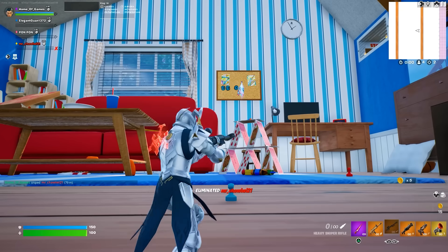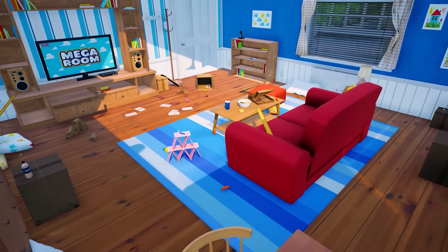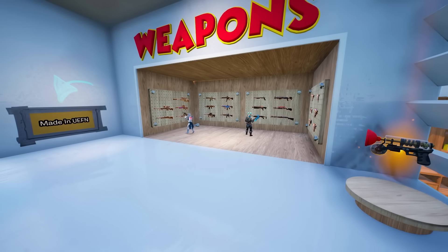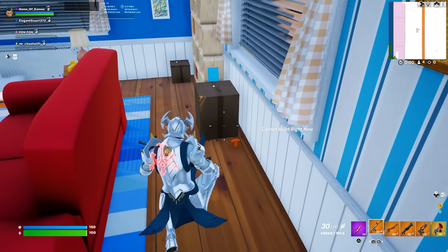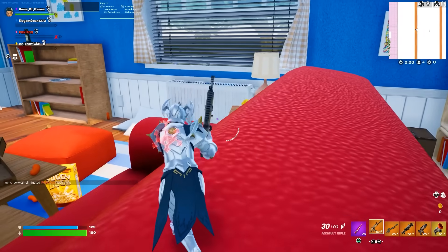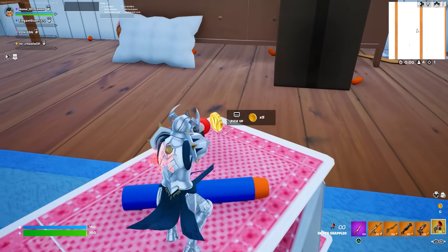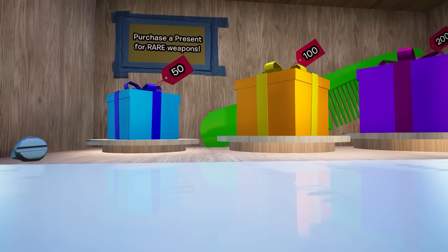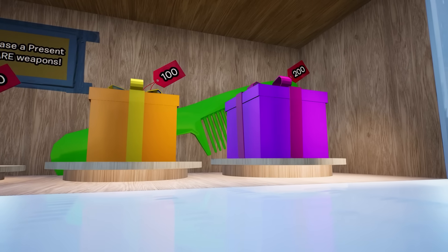Moving on to something a little more fun, this map goes by the name Mega Room. Like the name suggests, this island is essentially one giant Mega Room where you play a free-for-all match. As soon as you spawn in, your first task is to decide what weapons you want to use before launching yourself into the battle area. Think of this like a Toy Story map — you're essentially the size of toys, with everything in the room being way bigger than you. You'll also want to collect as many gold coins as possible, because in the same room where you picked your weapons there are giant gifts you can purchase with gold to get some rare weapons.